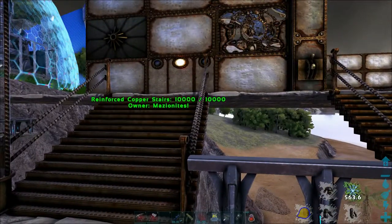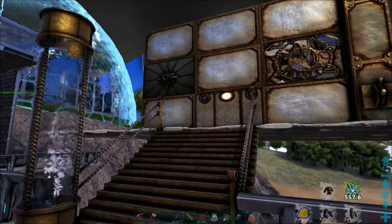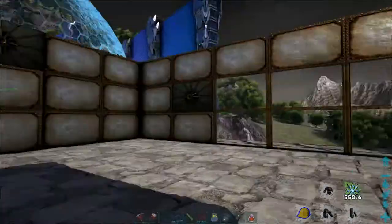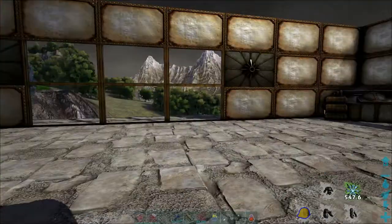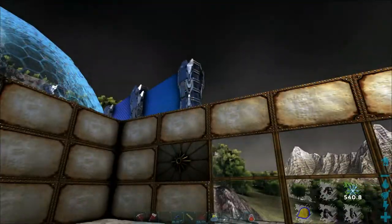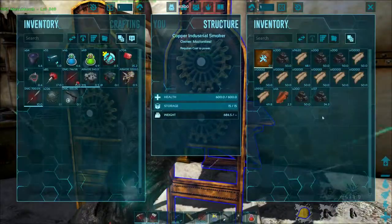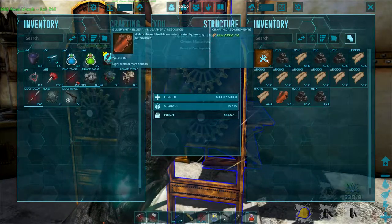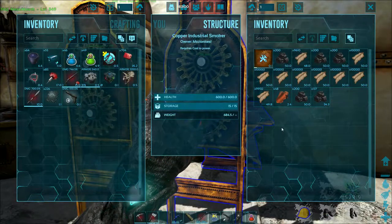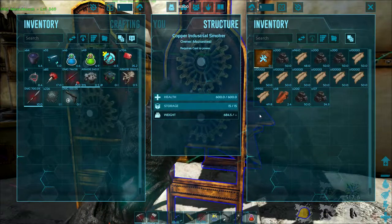I might just make the base. I got the copper stairs and I'm going to replace things as I get there. I'm going to do copper rails all the way around the building - there's stone ceilings all the way around. I added a second tannery, and as far as the leather goes it makes two at a time, powered by coal. I've got a ton of hide in each of these but it crafts so slow.